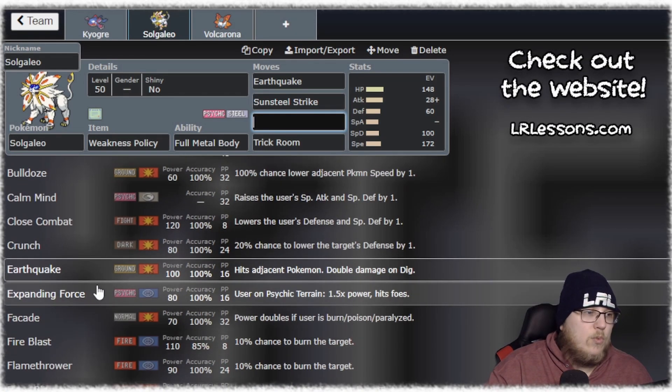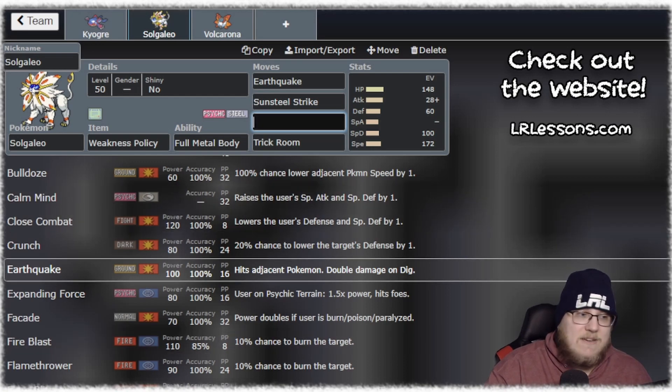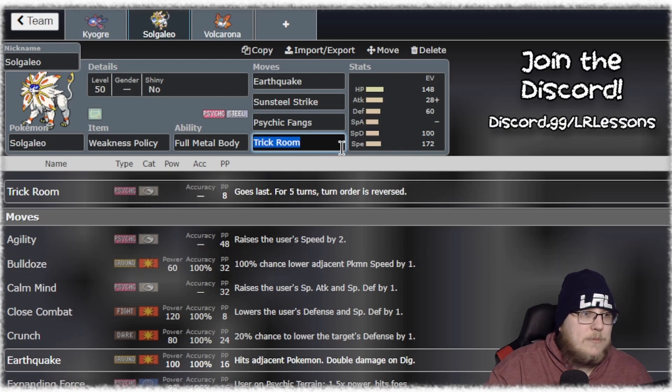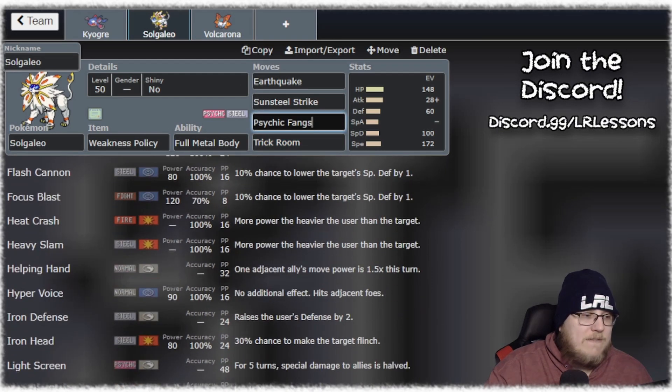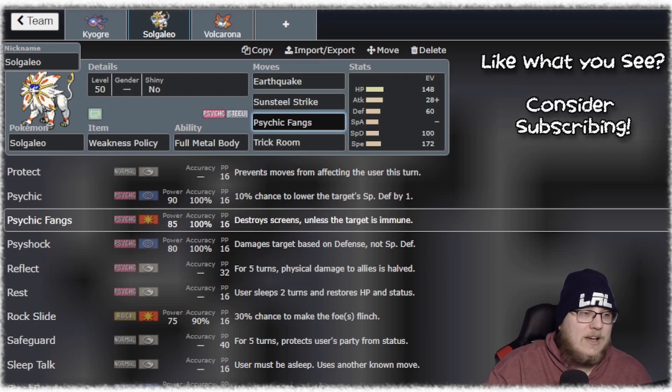Then maybe look at Wild Charge, Stone Edge, or a Fire move like Flare Blitz. I've seen Crunch, Close Combat, Psychic Fangs — there are just so many options for this last coverage move. I feel like you have to respect all of them at the same time when you're playing against Solgaleo.